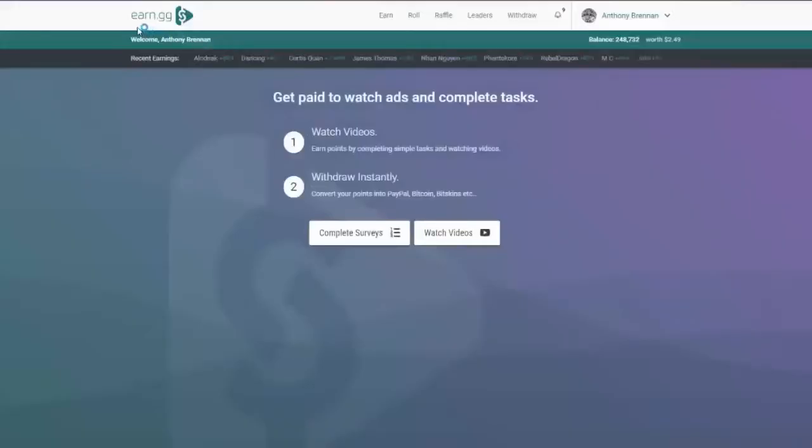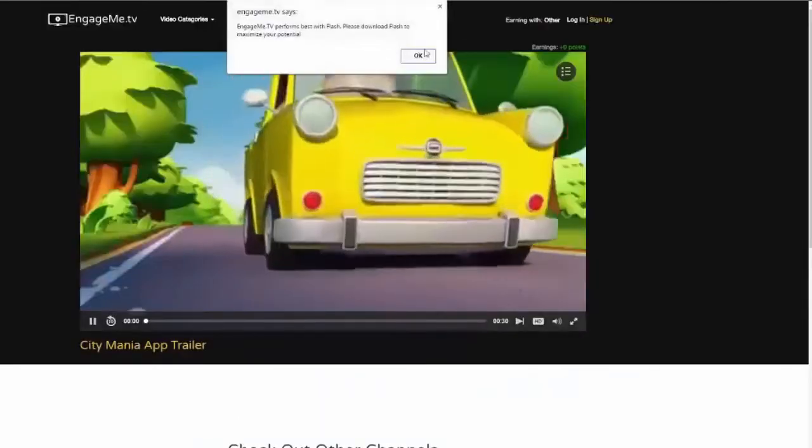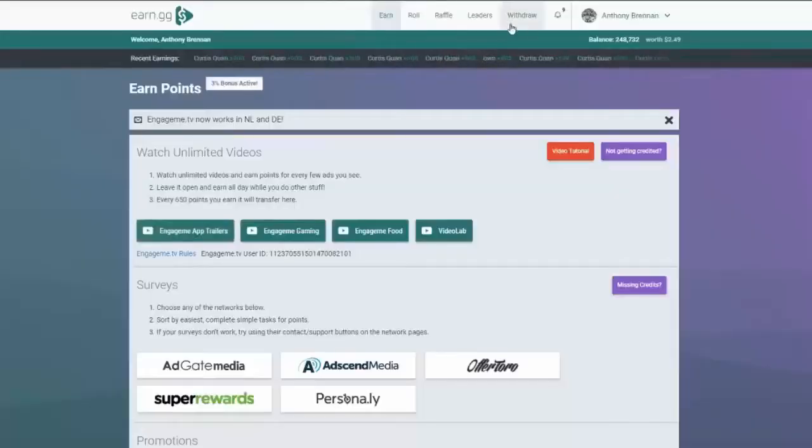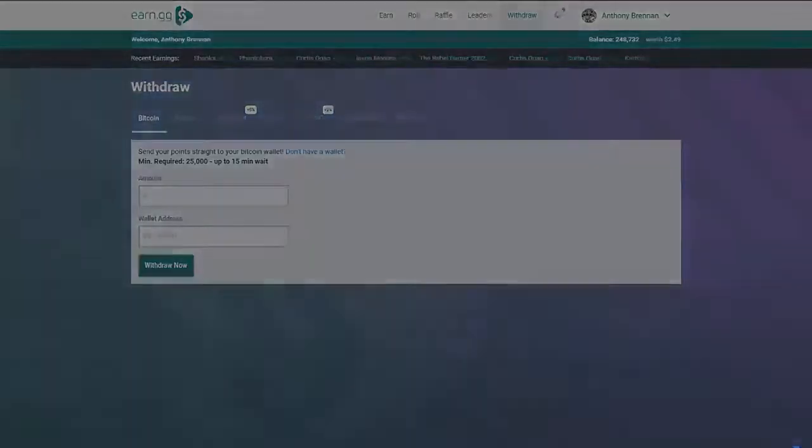Earn.gg is a website where you can earn free money. If you go to the earn tab, you will see different providers offering video advertisements and you can pretty much leave this running all day while you're gaming and you will receive points. These points can be redeemed for real money including bitcoins and PayPal, as well as CSGO gambling websites and even gift cards. Make sure you check out the site down below in the description and use my referral link.